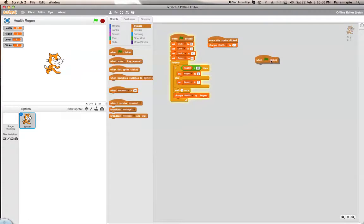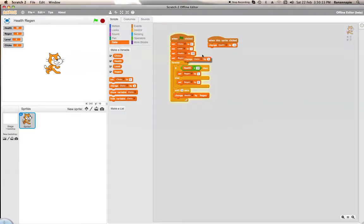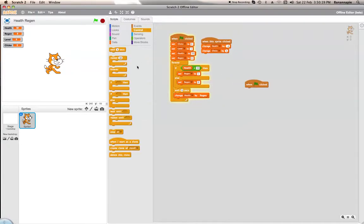So let's get a when green flag clicked and we want forever. We want to change clicks by 1.